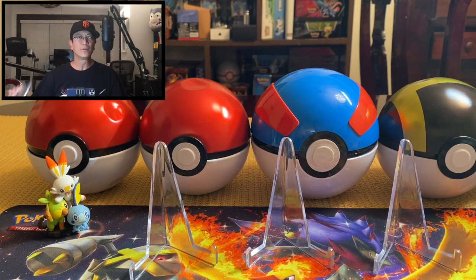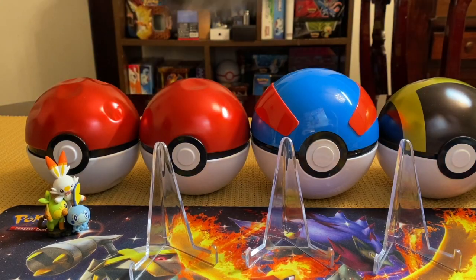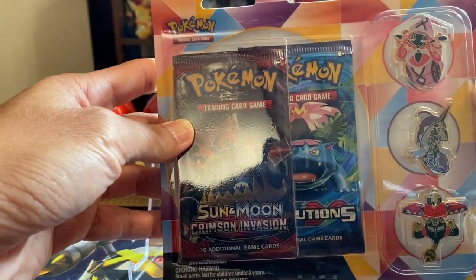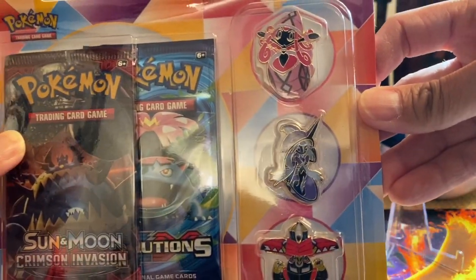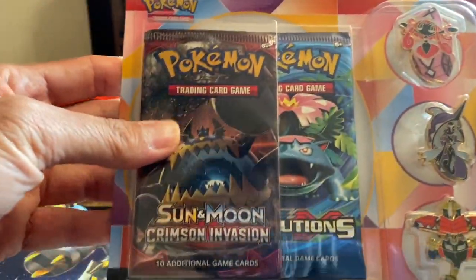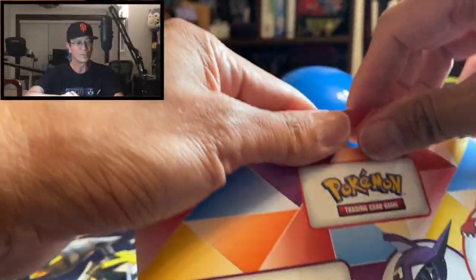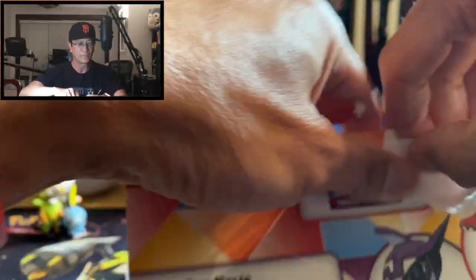Alright guys, so like I've said, these blister packs have two booster packs inside and three collector pins. And there it is — we see there's Crimson Invasion and Evolutions, and we got these three beautiful pins right here. I love collecting the pins guys. Alright, let's start opening this blister booster pack right here.